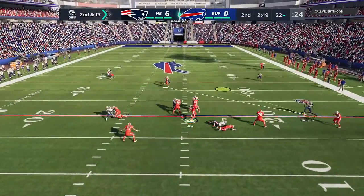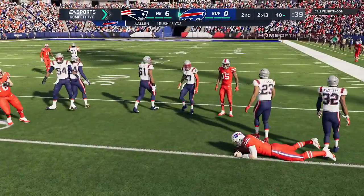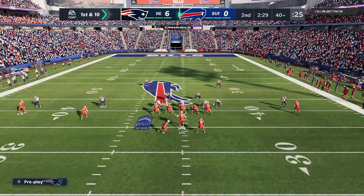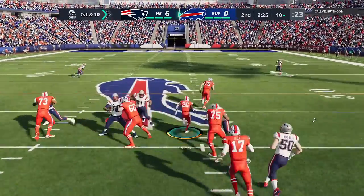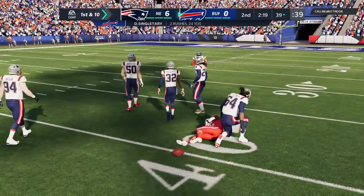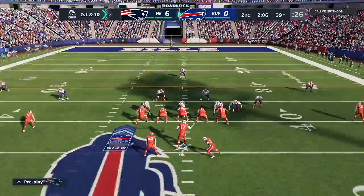After the sack on first down, Allen flushed out right. Josh Allen, very athletic at 6'5", showing versatility, picking up the first on the scramble. First and 10 at the 40-yard line. They'll run out of the gun with Singletary, and he's able to rip off a big chunk of yardage before being dropped inside the 40 — that's good for 21 yards and a first down.